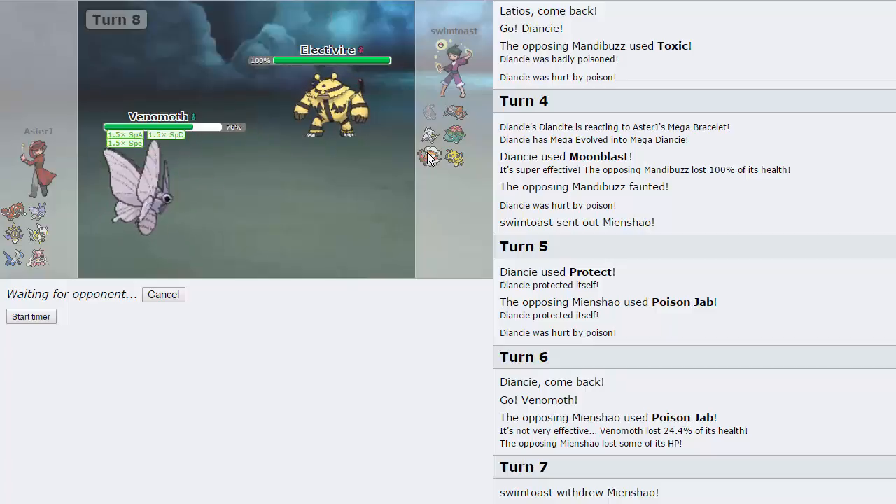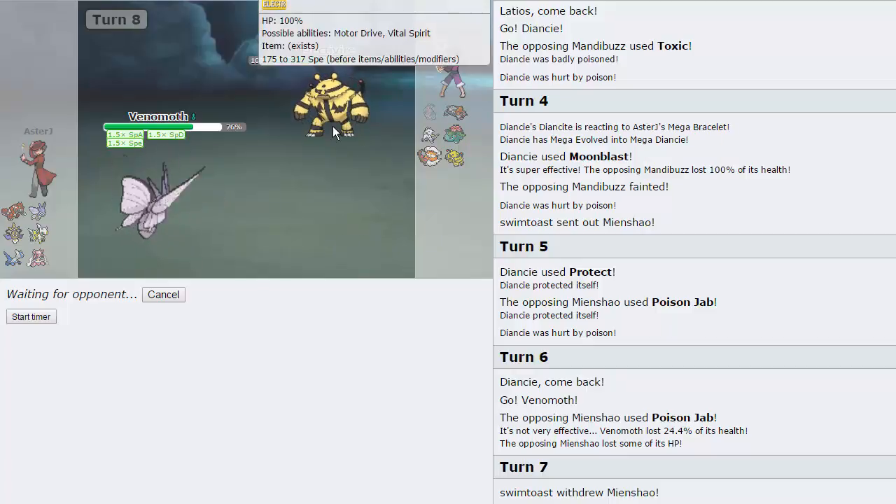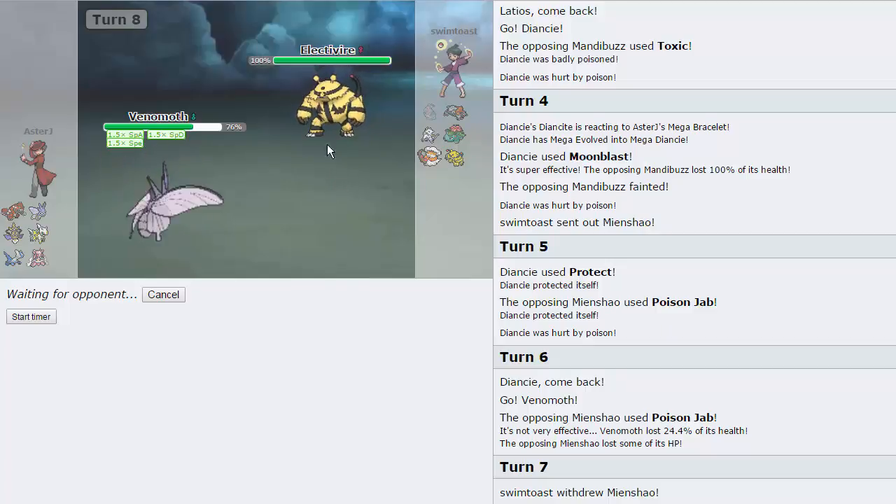He is going to switch into Electivire actually, and we're just going to pull a Baton Pass into Arceus right now. With this plus one SpDef we can definitely take Lando's hits a lot better — from that Sheer Force Life Orb Earth Power, which is always scary. And we can probably 2HKO it realistically. We're just going to go for the... I'm assuming he's physical. He's probably going to go for Wild Charge or something. He doesn't know what kind of Arceus we are yet.